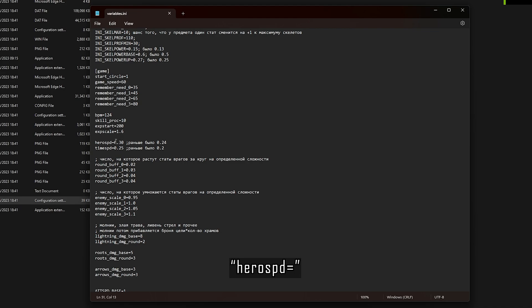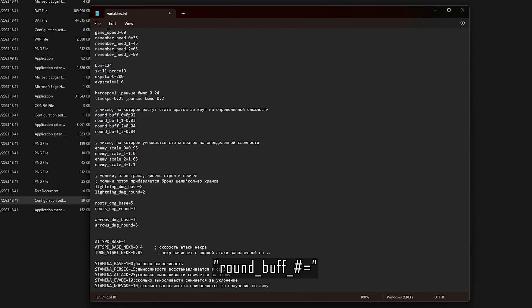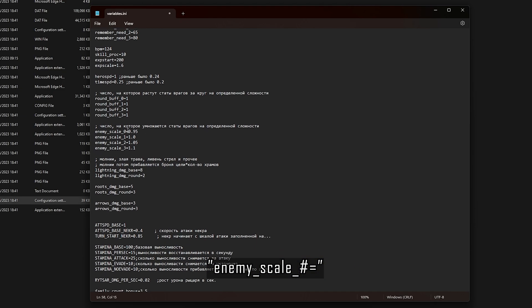The first one we are going to aim for is Hero Speed — this is how quick the hero moves around the map. I have just set that to 1 but you can set it to any variable you wish. We are then going to move to Round Buff, which is how much your hero gets buffed every time he does a loop. This applies to all 4 stages of the game, so I am just going to set all those to 1.